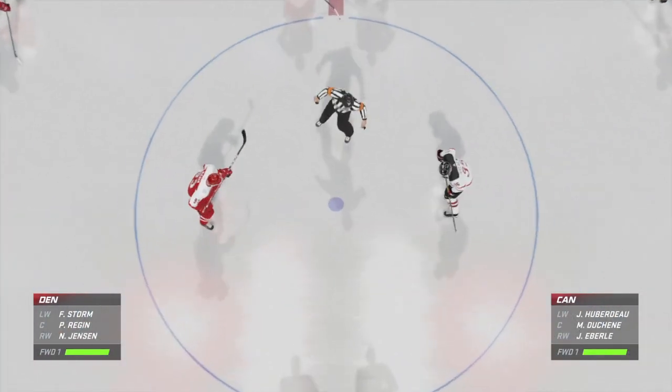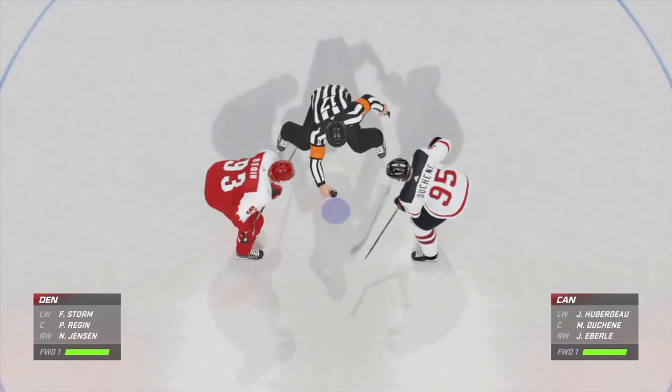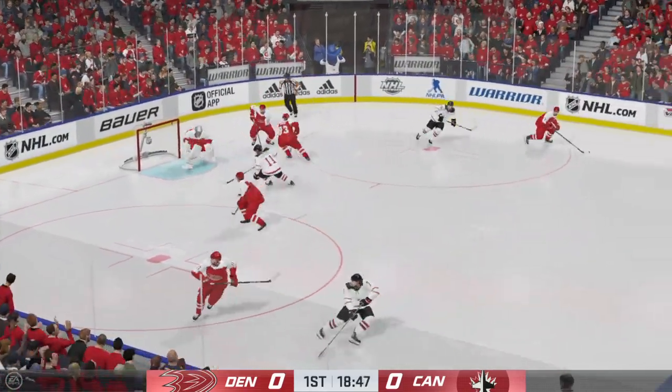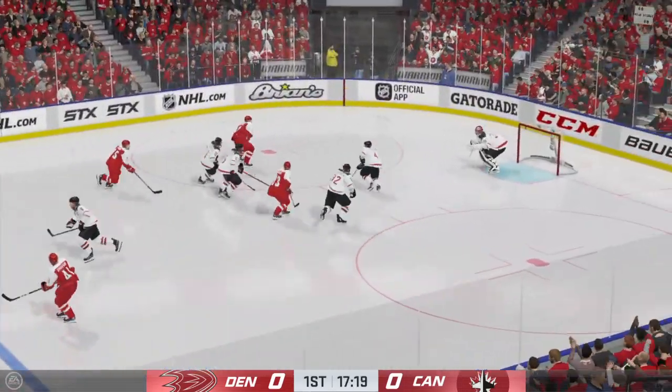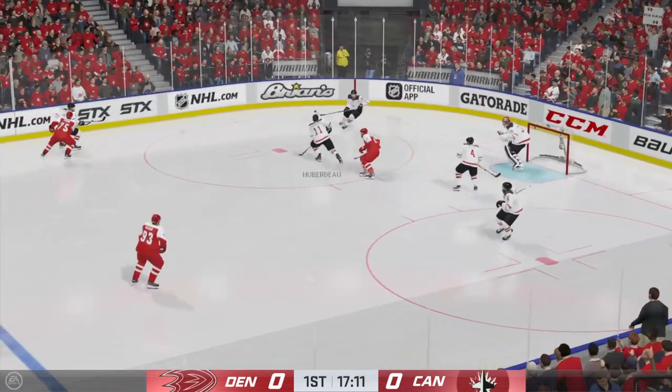Skaters glide into position for the opening draw. Picks it off, they go back on the attack. And he makes the save. Puck picked up by Jensen. Save made by the goalie.